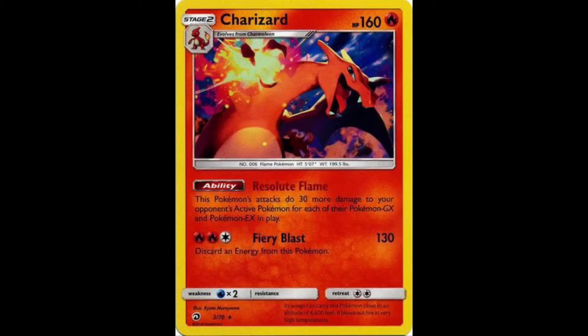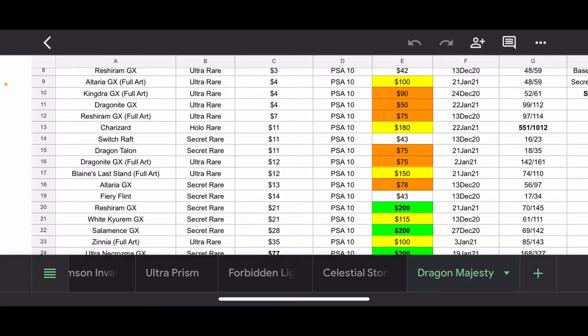There is a Holo Rare Charizard in this set. Personally I don't think it's one of the better artworks for Charizard, but it is a Charizard. It's just a Holo Rare, so not super easy to pull but not difficult either — more common than your everyday GX, and there's not a ton of Rares in this set. A PSA 10 sold for $180. You'll see after we go through the list: 551 out of 1,012 — a little over 50%, so not horrible but not great compared to some other cards in this set. As the numbers increase, people are less wary about sending in cards because they just want a PSA 10 Charizard. This definitely bumps up the collectability a lot because of how popular it is, and people are going to want the Master Set Charizards — and this is included in that.